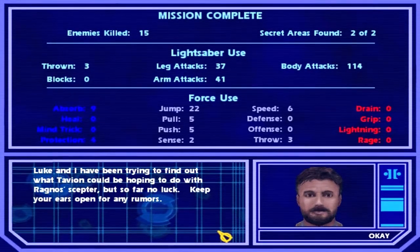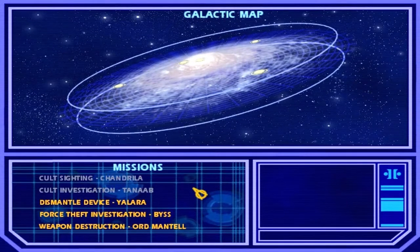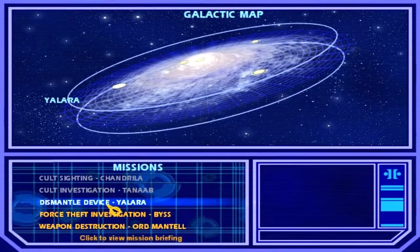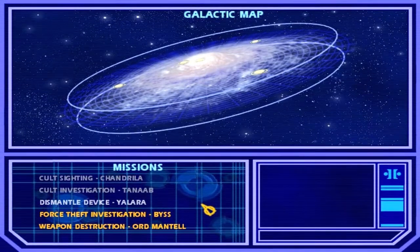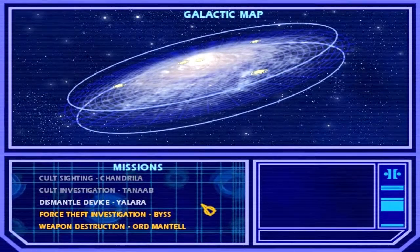Kyle continues: 'Luke and I have been trying to find out what Tavion could be hoping to do with Ragnos' scepter, but so far no luck. Keep your ears open for any rumors.' Okay, Master Kyle. Anyway, that's the end of this very nerve-wracking mission on Tanab with the Mutant Rancor. Our next destination is the Dismantle Device mission on the planet Yalara — but that's for the next video. I'm JimmyDGS91, bye bye everyone, take care my friends.